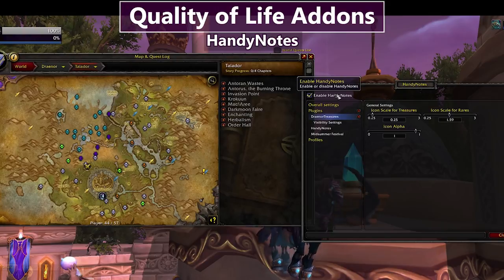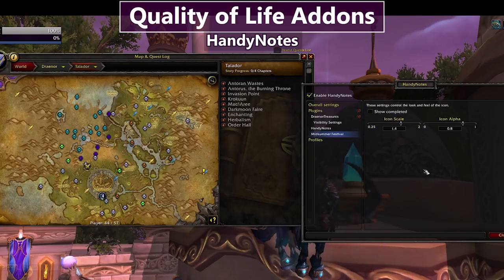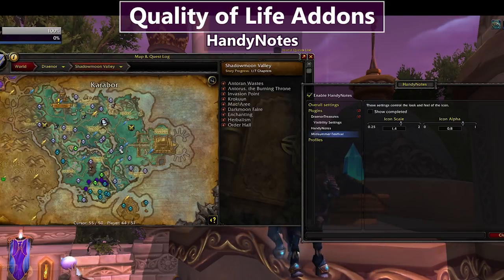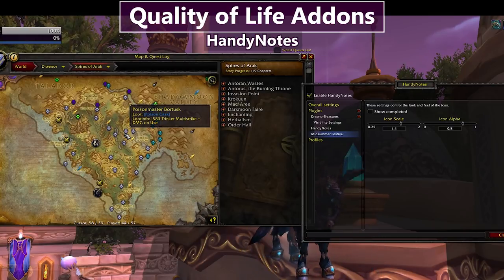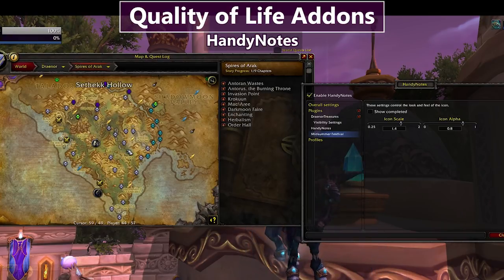Next up is Handy Notes, which I use for specific tasks and then turn off when done. During Midsummer Festival I turn it on to show all bonfire locations on the map. If I'm leveling through Warlords of Draenor content I'll turn it on to show all treasure chests and rares, then turn it off when I'm done. I find it a bit spammy on the map when rares are everywhere, but it's really useful when you're flying around collecting things. It's great for leveling through Draenor specifically.